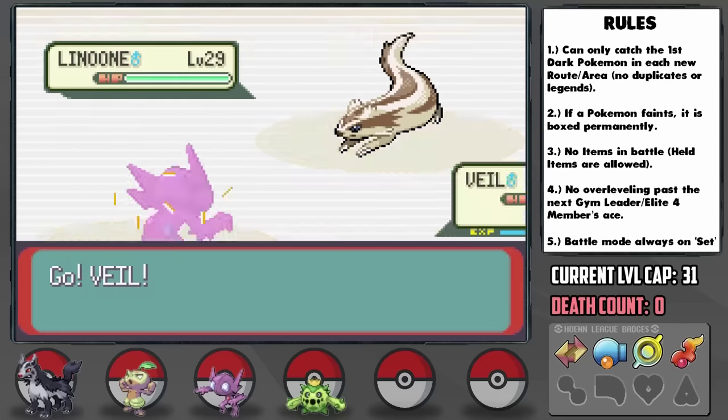I do some thorough preparation by grinding everyone to level 53 since the level cap for Drake is 55, fill out the rest of our EVs, teach Mightyena and Absol Return, Shadow Ball to Mightyena as well, Earthquake to Sharpedo, and get the Silk Scarf from Dewford and Spell Tag by using Thief on wild Duskull. With that, it's time. Let's say our prayers.